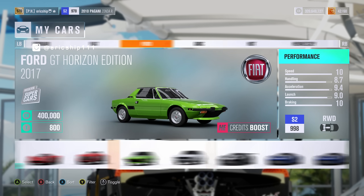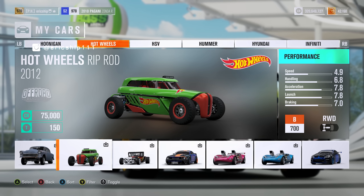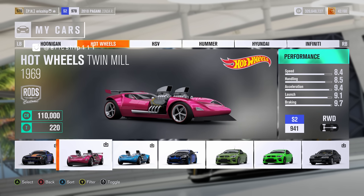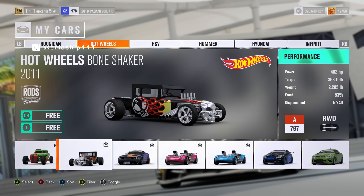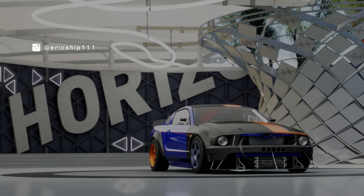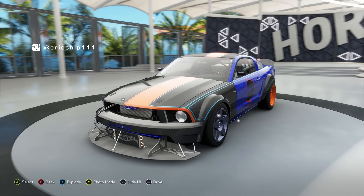First thing we want to do is choose a Hot Wheels car from the expansion. Right now I'm looking at the Twin Mill — looks pretty good — but I think we'll go with the Mustang. The Mustang seems like a good fit for the beginning, and then we'll head outside to free roam for a quick look at the car.